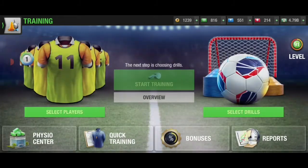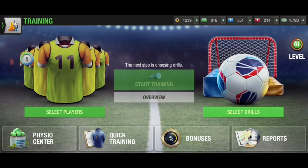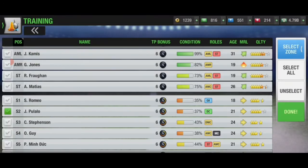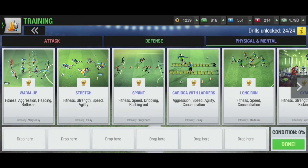Moving on to the defensive center — select the defensive center and look at his skills. We only want to train the defense total, which is tackling, marking, positioning, heading, and bravery, and for physical and mental we only train fitness, strength, and aggression. The best training for a defensive center, after trying multiple setups, starts with warm up in the very easy part.